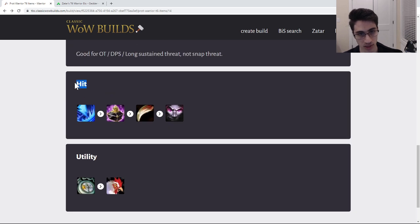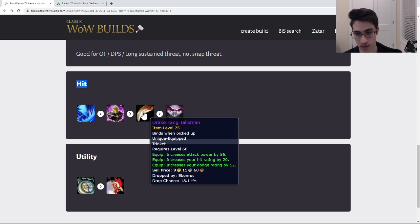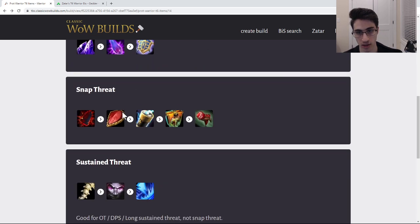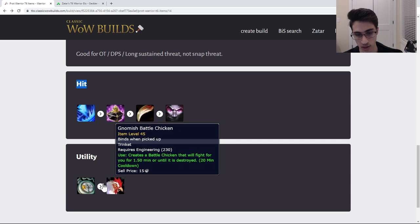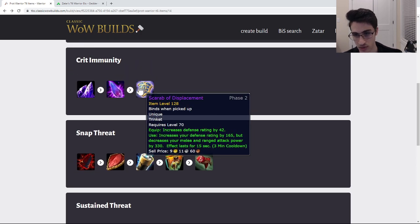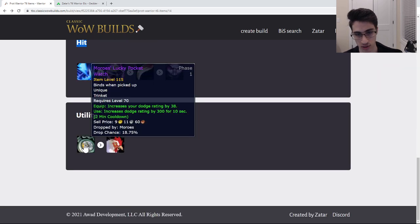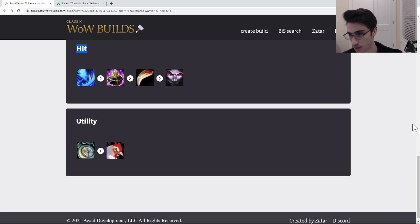If you're struggling with hit, you can turn to hit trinkets: Romulo's Poison Vial, Dragonspine Trophy, Madness of the Betrayer, Tsunami Talisman, or Icon of the Silver Crescent. Murrow's Lucky Pocket Watch is something you could use to not die, similar to the Scarab of Displacement. If you're ever worried about dying, a lot of times I would just use a stamina trinket. That's pretty much it for trinkets — prot warrior gearing is situational and is the most complex of all the classes.